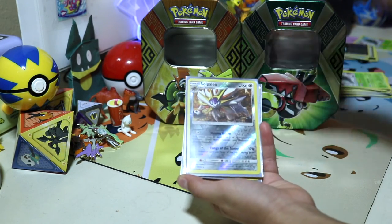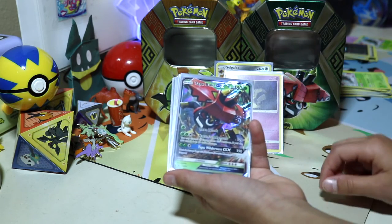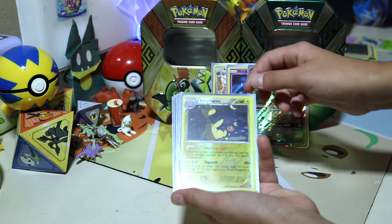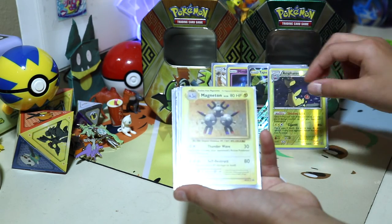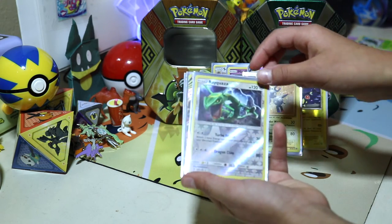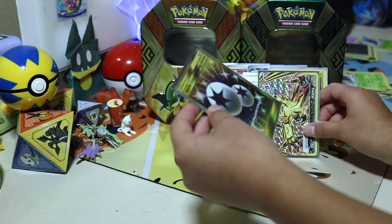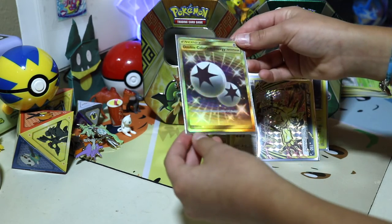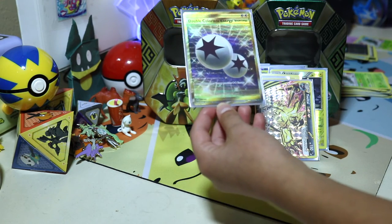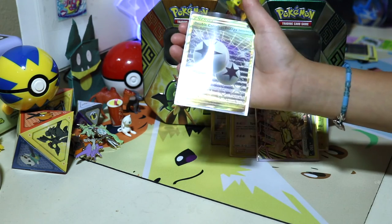Okay, so here's our final summary: we have our Solgaleo Reverse Rare, our Mimikyu Hollow, our Tapu Lele Blue Promo, our Tapu Koko Promo, our Ampharos Reverse Rare, our Magneton Hollow, our Rayquaza Reverse Rare, our Yveltal, and the DCE Secret Rare — that is so cool! I knew we were going to pull that. I just felt like, what if somebody pulled that secret rare?